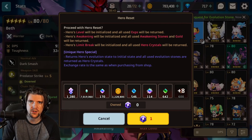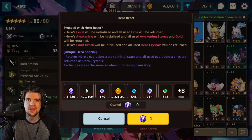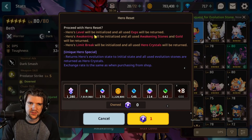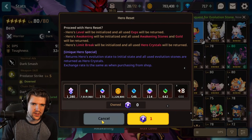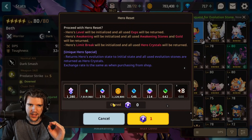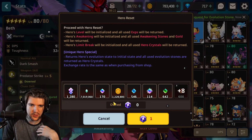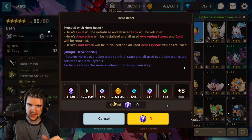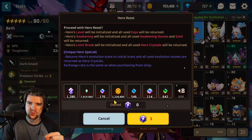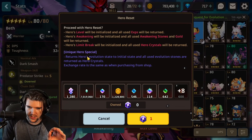In the next patch it is confirmed that one will be available for us. If you're not familiar with how they work, what they do is they literally take a character — as you can see here it says 'proceed with hero reset.' You press that button and the hero's level will be initialized and all used experience will be returned, the hero's awakening will be initialized and all used awakening stones and gold will be returned, and the hero's limit break will be initialized and all used hero crystals will be returned.